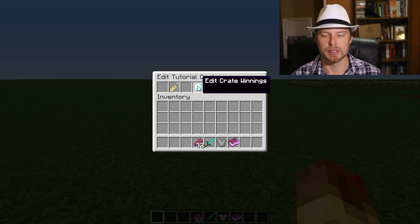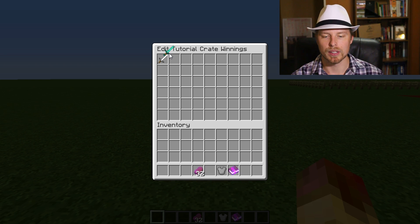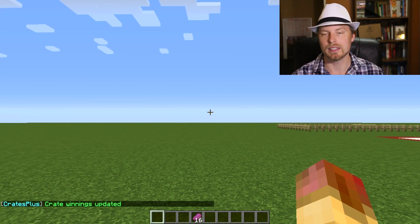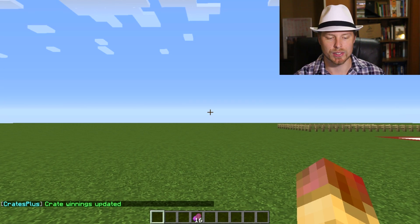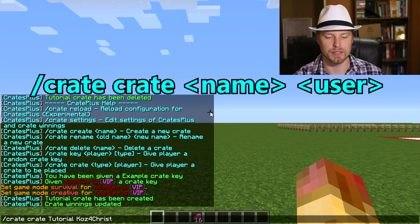We open up 'tutorial' and edit the crate winnings. By default they get a sword — we'll put that sword in, another item, and let's put half the Super Beef in there as well. Once you exit out of it, the crate is set up. To place it, you do 'crate crate tutorial' and give it to yourself.